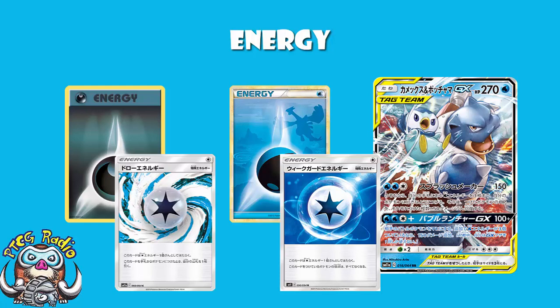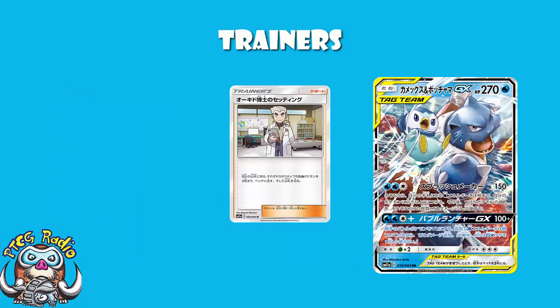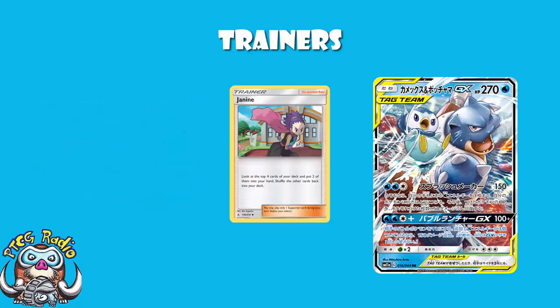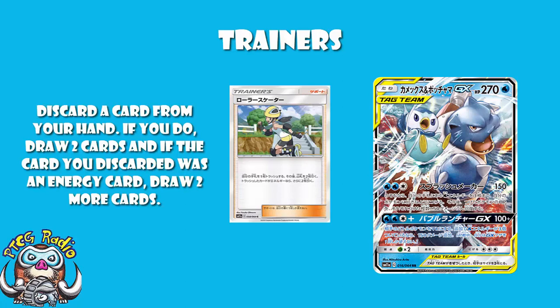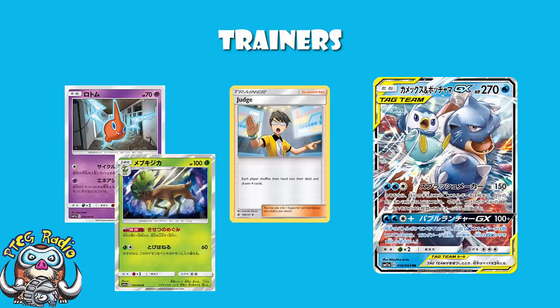In terms of Trainers, do remember this is a sealed, limited tournament, so you're not going to have the consistency you'd like. We've got a Professor Oak's Setting: lets you search your deck for three different types of basic Pokémon and bench them. That's going to help you get rolling, especially when you consider you've got four different types of basic Pokémon here - Water, Darkness, Grass, and Psychic. One copy of Janine: look at the top four cards of your deck, put two in your hand, shuffle the rest. It's decent search. Two copies of Roller Skater, as mentioned. And then a copy of Judge - not bad for disruption. You give both players a new hand of four cards, but in a limited format, any draw is good, so this is going to be a draw card as much as a disruption card, although having both Rotom and Sorsbuck will help with consistency.